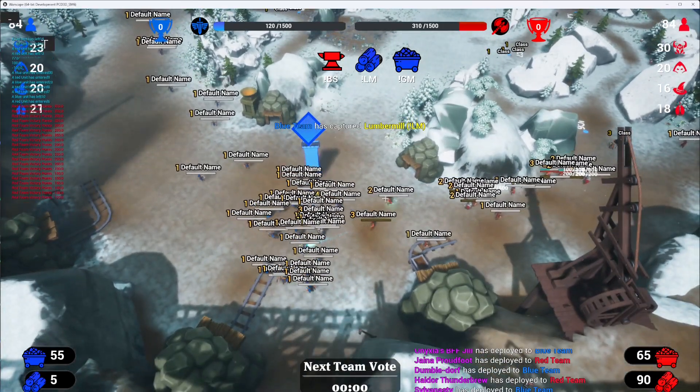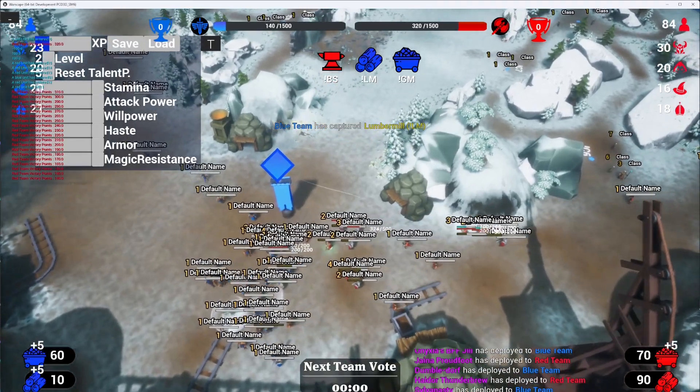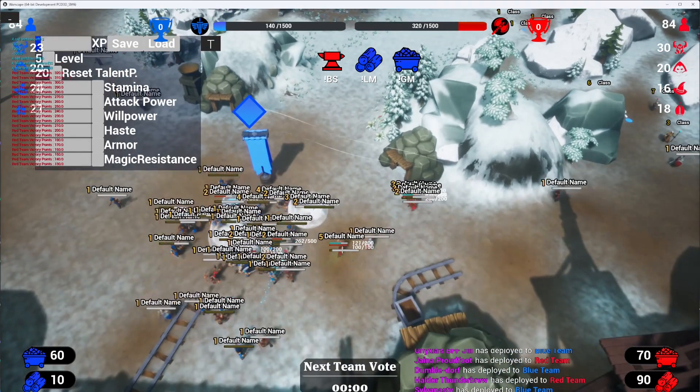Our new level system features an attribute interface, allowing you to invest in key attributes like stamina, attack power, caste, willpower, armor, and magic resistance.